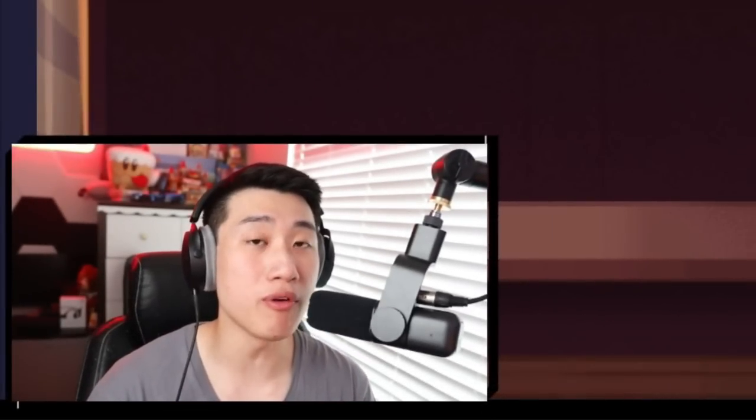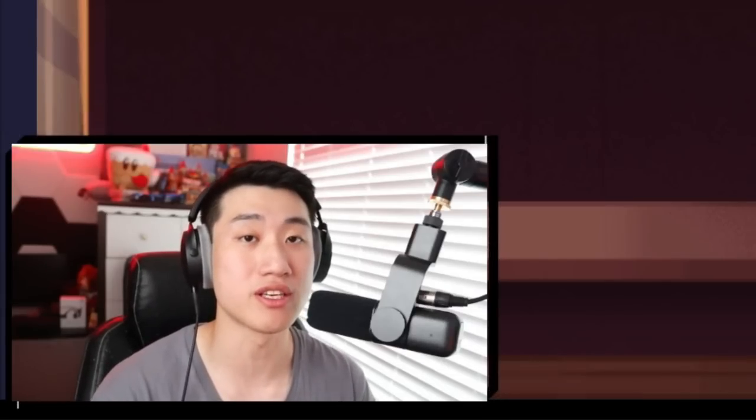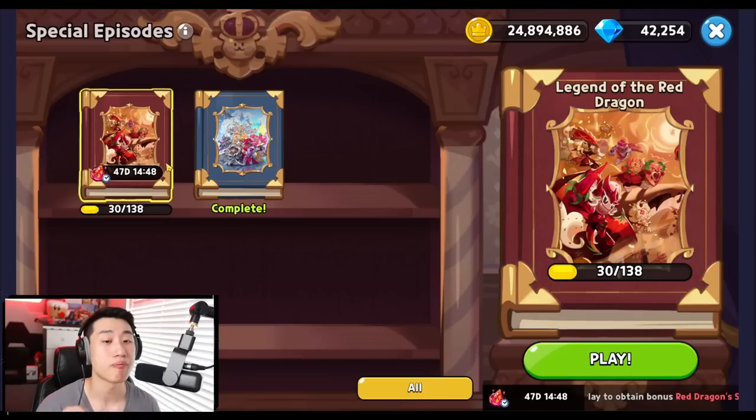The new update is out and there are a couple things you need to do right away to take advantage of everything it offers. The first is the special episode, which applies to players who have cleared up to 12-30. This will allow you to unlock Cookie Odyssey, now incorporated into the special episode feature along with the Legend of the Red Dragon. If you did not finish Cookie Odyssey completely, you can still access both.